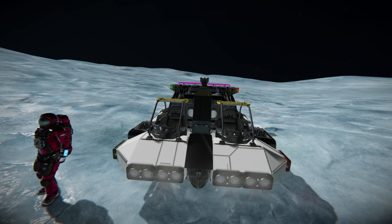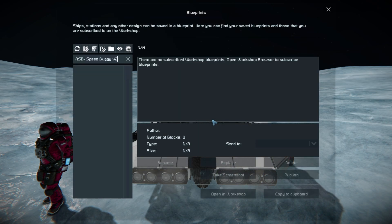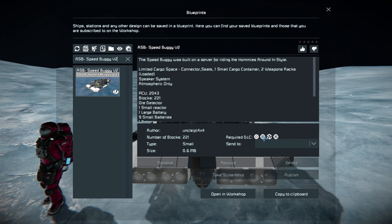It uses atmospheric thrusters, it's got no weapons, but it does have weapon lockers for you to store all your guns and ammunition inside, so you can easily just drop out, grab your weapon, and shoot whatever pesky drone is coming towards you. By the way, pressing F10 you can find this in the spawn menu. The Speed Buggy V2 is 221 small blocks, using the Wasteland Warfare 2, Sparks of the Future, and Warfare 1 DLC packs.